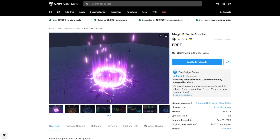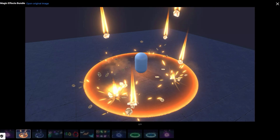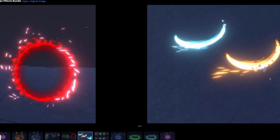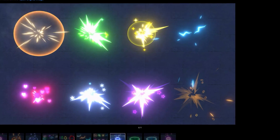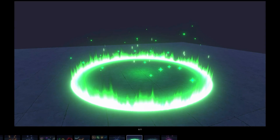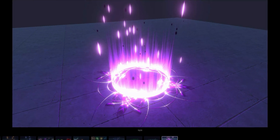If you need some VFX, here is a bundle with a whole bunch of magic effects. They are all excellent quality and quite a lot of variety for a free pack — features some magic circles, some auras, a bunch of slashes, explosions, and more. Adding some excellent VFX is a super easy way to really add some polish to your games. This one is free and if you like it, this developer has tons more.